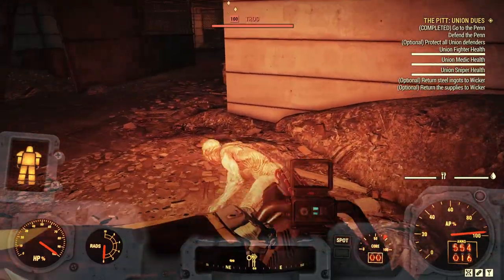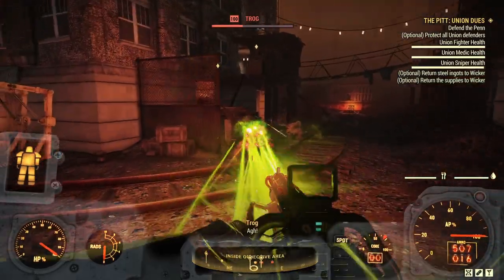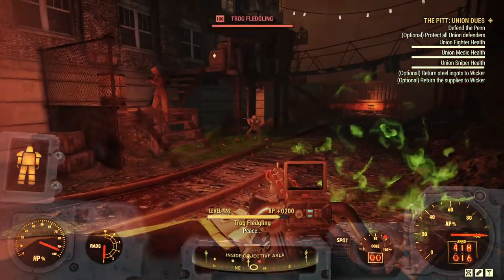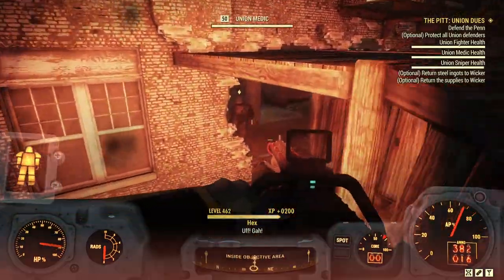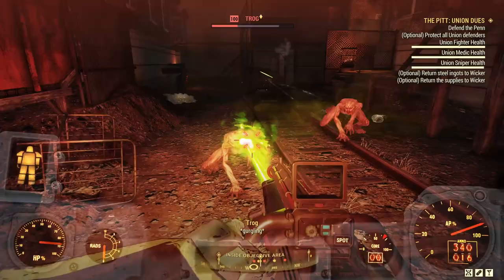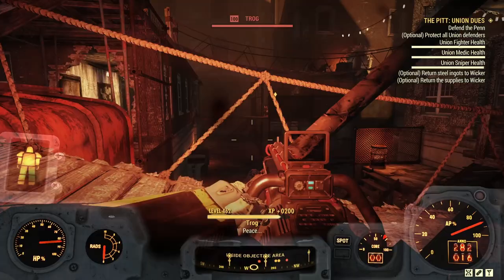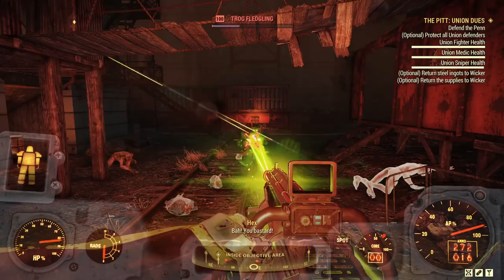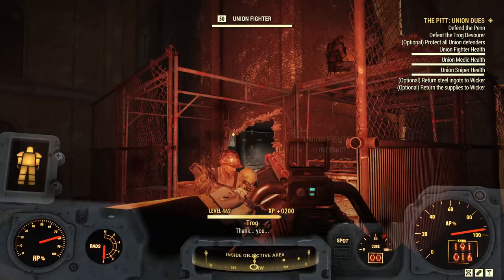There we go — bunch more trogs. As you can see we've got a Union Fighter, Medic, and Sniper we need to keep alive. If any of these guys die, then you will not get the best results. We're going to kill a few trogs as quick as we can. As soon as the boss makes an appearance, you need to take them down fast — once the boss is dead, this particular phase is over. So if you're struggling, that is the key thing to do. Keep an eye on the health of these guys.